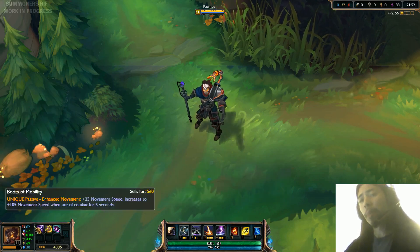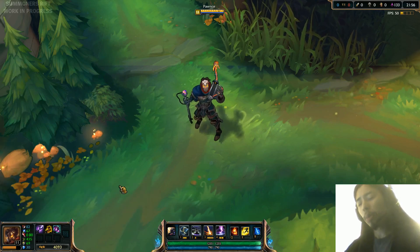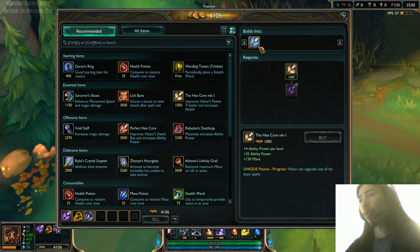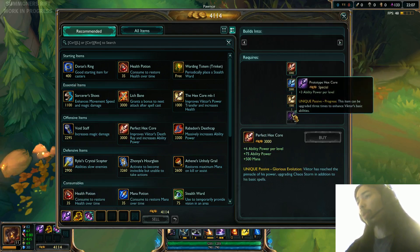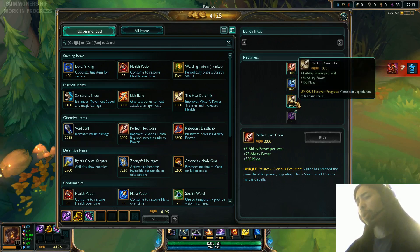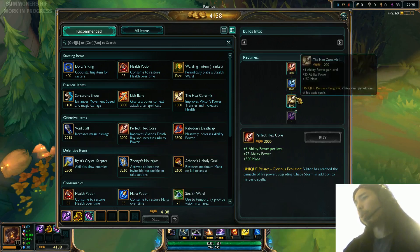The big change is his Hex Core. Basically, the Hex Core can be upgraded multiple times now. You go to the shop and click on the Hex Core — it can be upgraded one, two, three times, so there are four different ones total. It's a thousand gold each time, and each time you purchase it, you can upgrade one of his abilities. It's kind of like Kha'Zix with the Evolution, except it's gold-based.